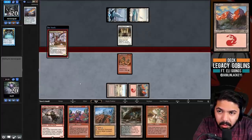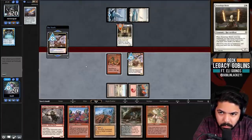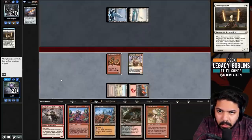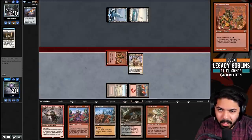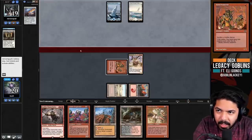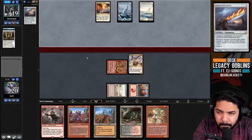Next turn we can't Matron and Munitions Expert in the same turn because we won't have double black. Goodbye Stoneforge Mystic! That long pause makes me think they do have a Force - and they're surprised we just killed it without worry. Crater Maker for main deck artifact removal is very good. Sword of Fire and Ice is kind of long out of fashion - the trendy thing now is Feast and Famine, but Sword of Fire and Ice is still pretty good here.